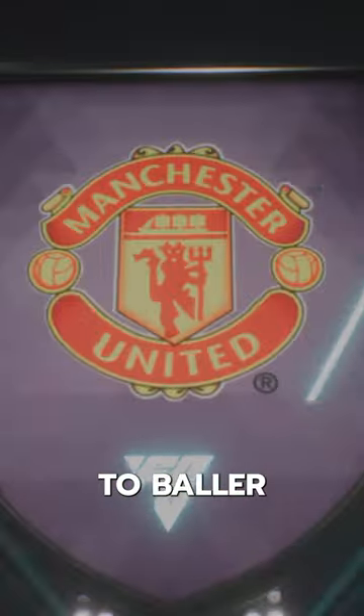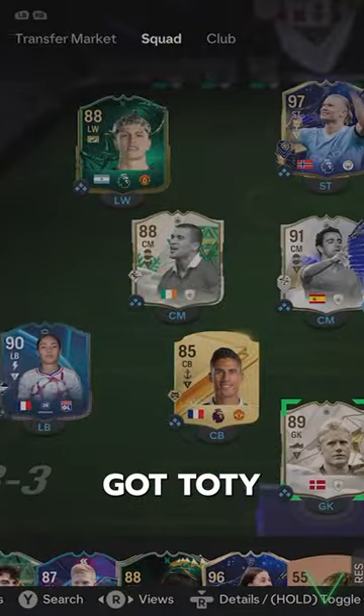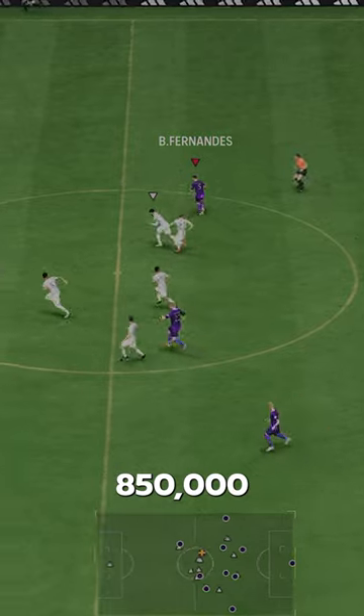Welcome to Baller or Bust, where we test FIFA cards so you don't have to. We've got today's Flashback Bruno Fernandes. We acquired him via SBC for 850,000 coins.